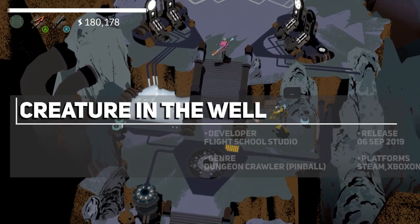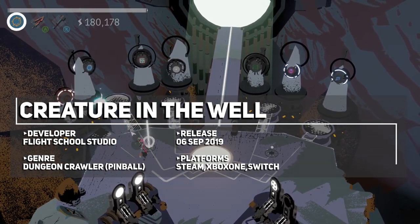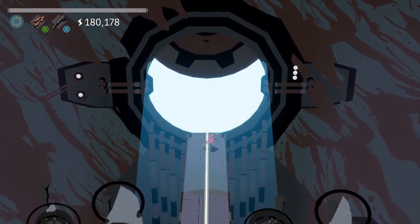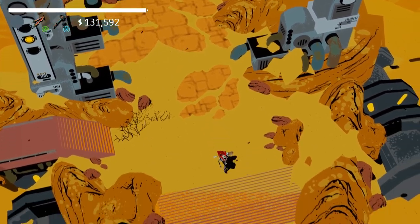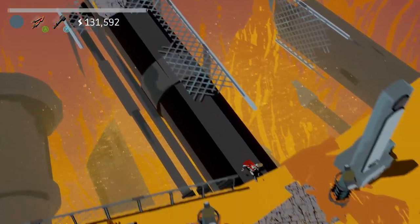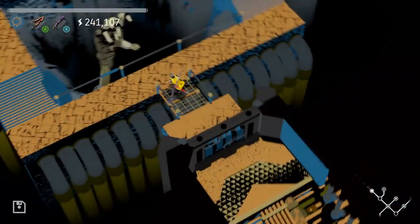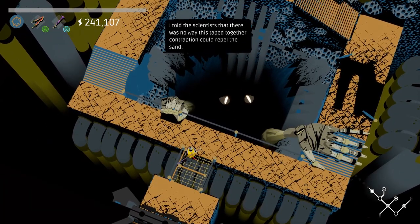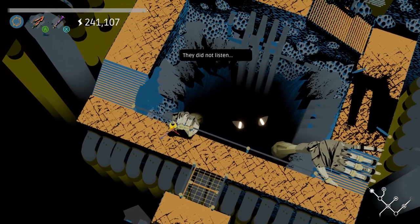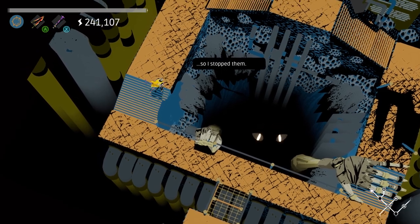Creature in the Well is a pinball or breakout-inspired hack and slash dungeon crawler that manages to take a tired trope and inject fresh new life into it. Playing as the last remaining bot C unit, you awaken in the middle of a desert and stumble your way into a town surrounded by a never-ending sandstorm, only to find very faint signs of life and a mysterious creature living in the well. Your mission is then to fight through various trapped rooms, harvest energy, and power up the machine in order to save the town from their fate.